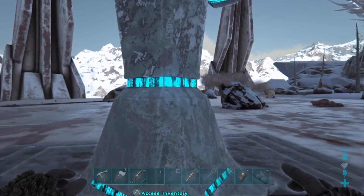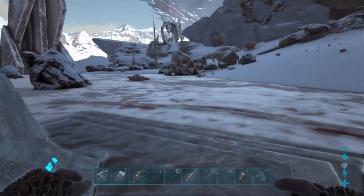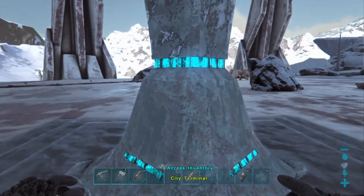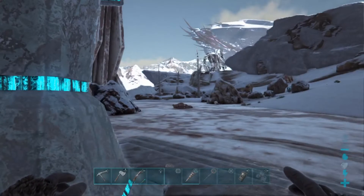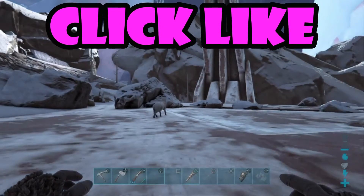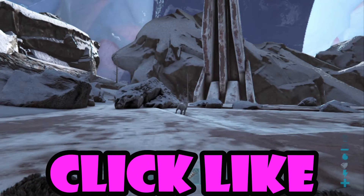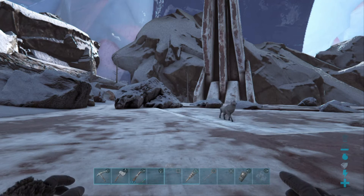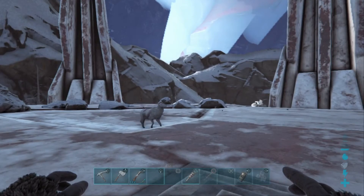I'm pretty sure these are the only two terminals in the snow dome — the dome's not very big. So if you're in the snow dome and didn't find the terminals yet, I just gave you the two locations with GPS coordinates and location on the map. If you like this video, please smash that like button. If you're new to the channel, please subscribe and help the channel out — I thank you in advance. Until next time, I'll see ya.